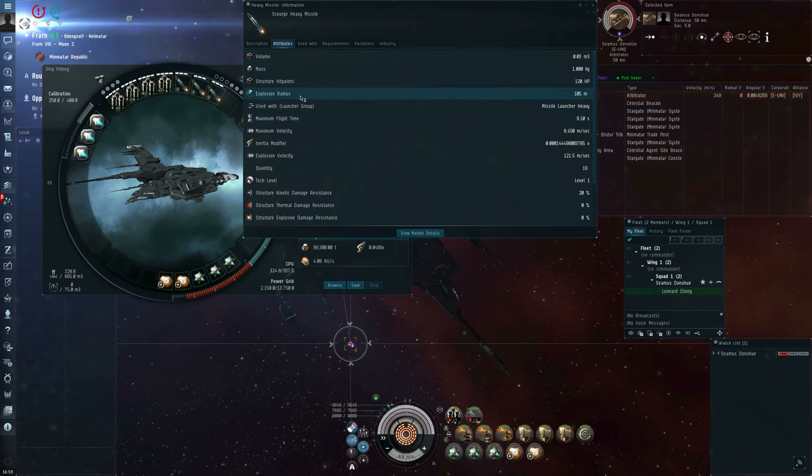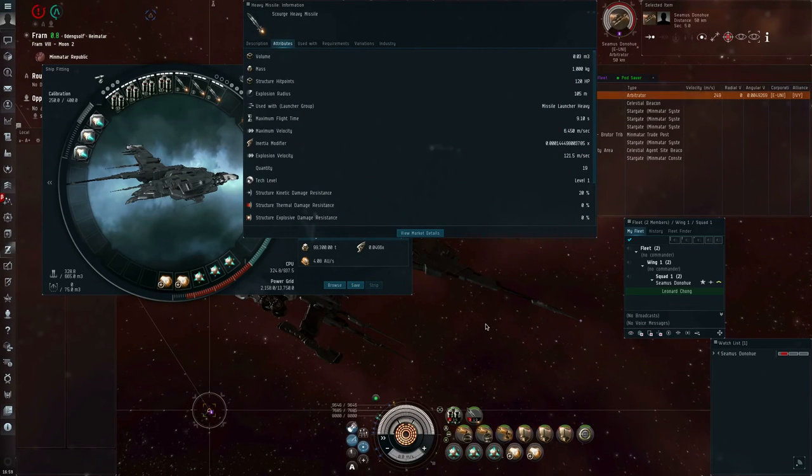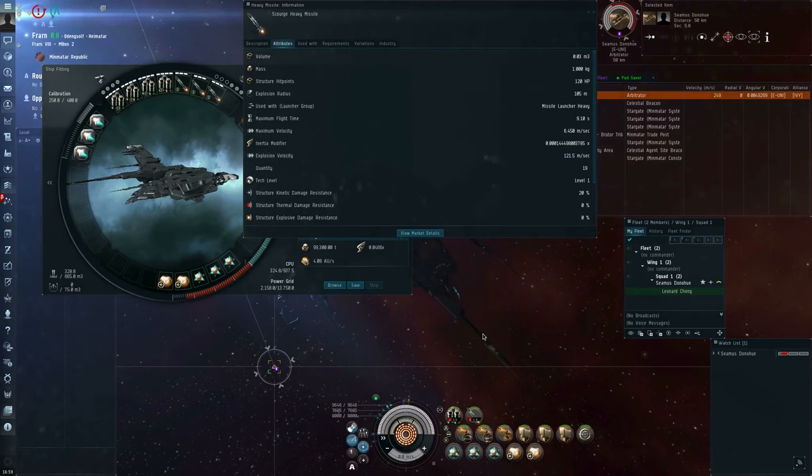Missiles also have something called an explosion radius and an explosion velocity. As a warning, explosion radius is not what it sounds like — this is not a radius of effect. Missiles do not affect multiple targets. These are not bombs or smart bombs, and I will not be discussing those in this video. Explosion radius and explosion velocity are instead abstract parameters that say 'I do diluted damage to targets based on their size and speed.'